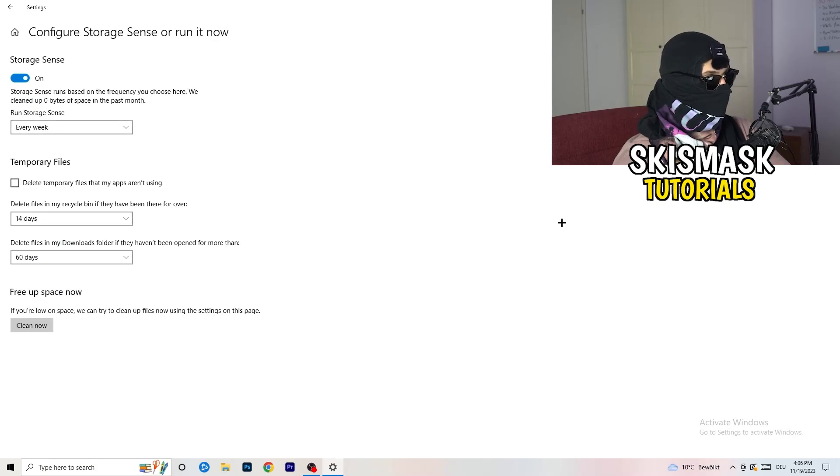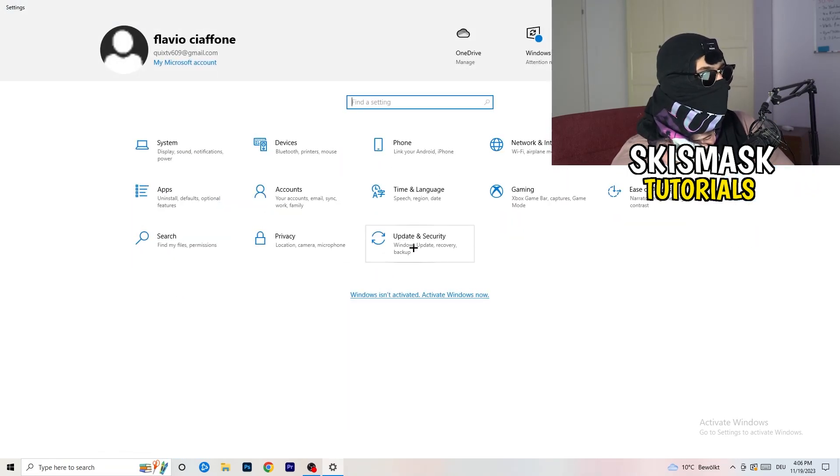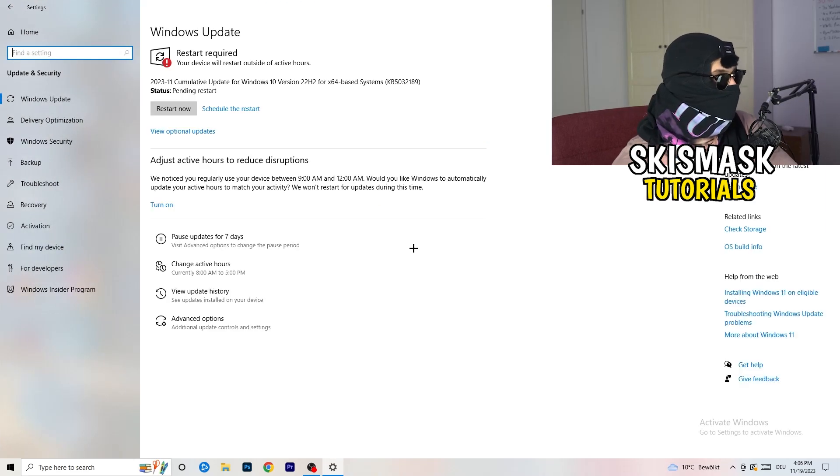Go to Storage, then click 'Configure Storage Sense or run it now.' Turn on Storage Sense and set it to run every week. Enable deletion of temporary files your apps aren't using, and set files in your Downloads folder to delete after 60 days if they haven't been opened. Click 'Clean Now' to run it immediately — it will take a little time but it will help.